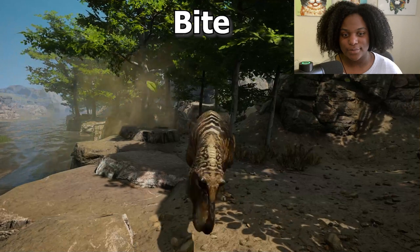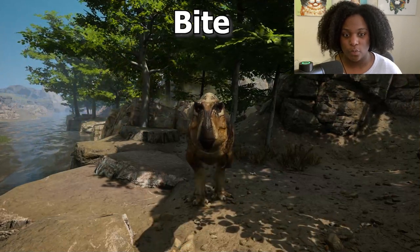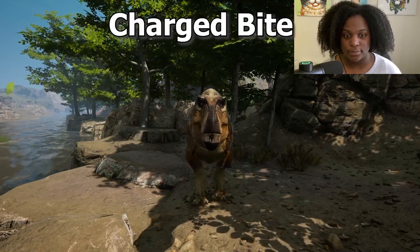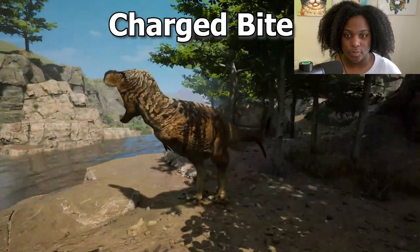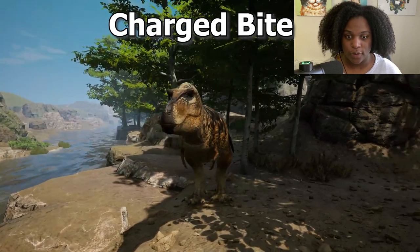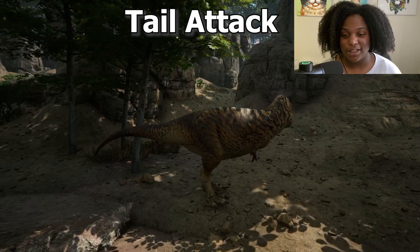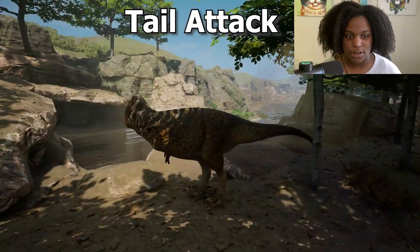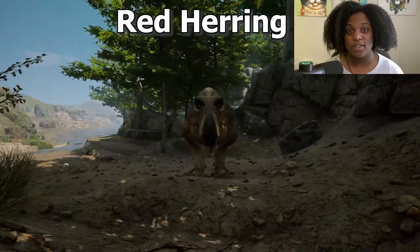Let's demonstrate the abilities. First is bite — that's pretty quick, next to no cooldown. Then charged bite — it's much slower than the regular bite but charges up for heavy damage. Then tail attack — pretty quick, hits pretty low.